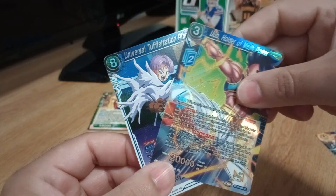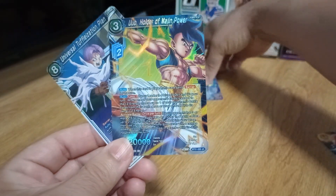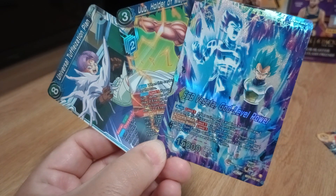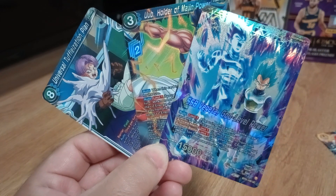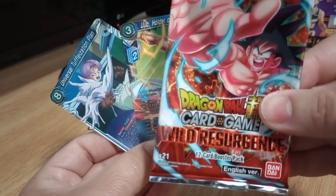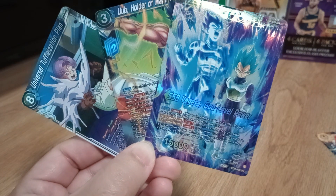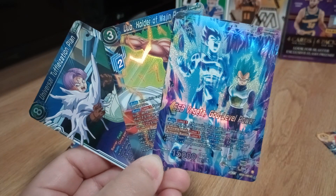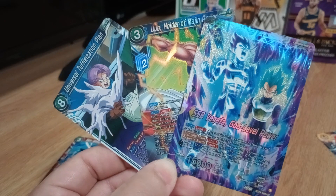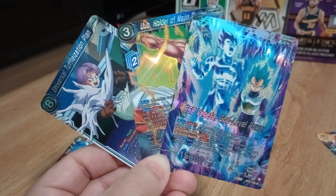Definitely the highlight of the three packs is our three holos. This Oob looks so nice — it's an uncommon card. But then look at this Super Saiyan Blue Vegeta, God Level Power. Just beautiful. So there you go, guys. This was Dragon Ball Super Wild Resurgence. I do recommend them — they have some sweet cards. I don't know about the value, but they are fun to open. I'll definitely be ripping more Dragon Ball Super cards in the near future, so consider subscribing. Have a good one guys, see you next time.